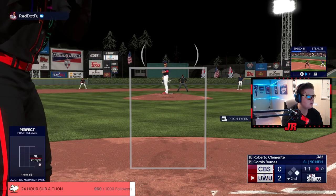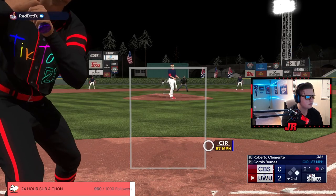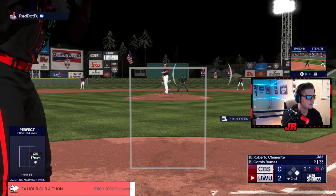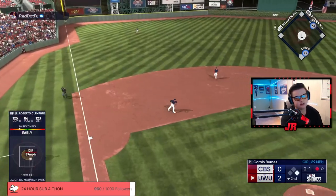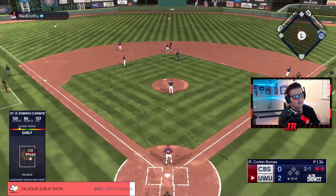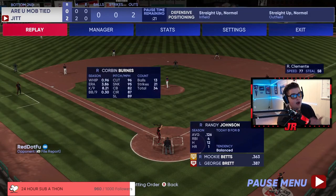He goes sinker-slider again, then a circle change just outside — that's a really good take by me. I'm just taking anything on the right side of the plate. But then I went away from my approach — that should have been a double play. What I did wrong there is I chased that away pitch. It looked really easy to hit but it was actually a changeup, not a sinker, so that's why he got me to be so early. That's something I'm trying to get out of my game and work on.